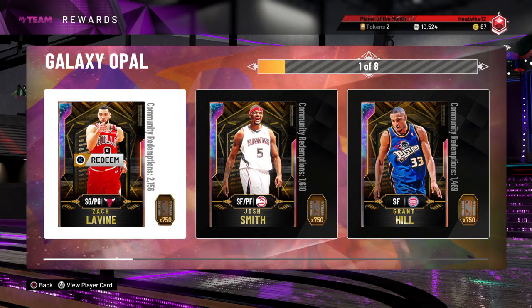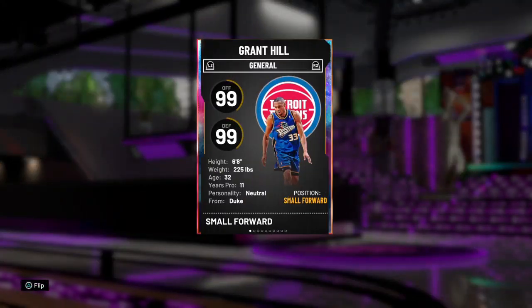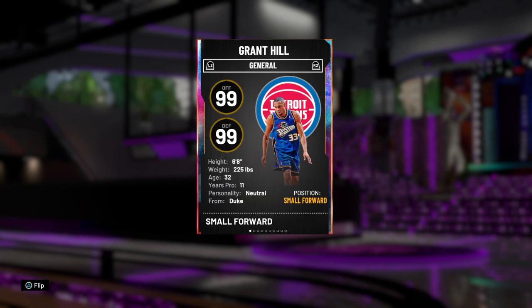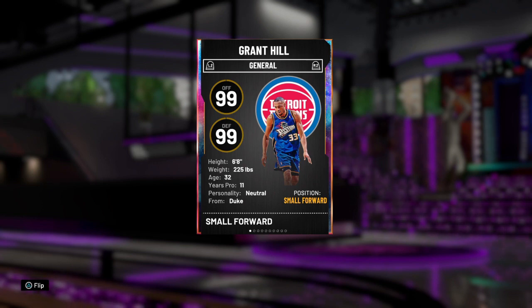Coming in at number eight for the opal rewards is Grant Hill. I just feel like he's a super mediocre card, and the fact that he can only play small forward — that's probably the most stacked position in the game. Obviously all these cards are great, they're all opals and really hard to get, but I think Grant Hill was the worst out of them because there are so many other small forwards and his release is kind of weird.